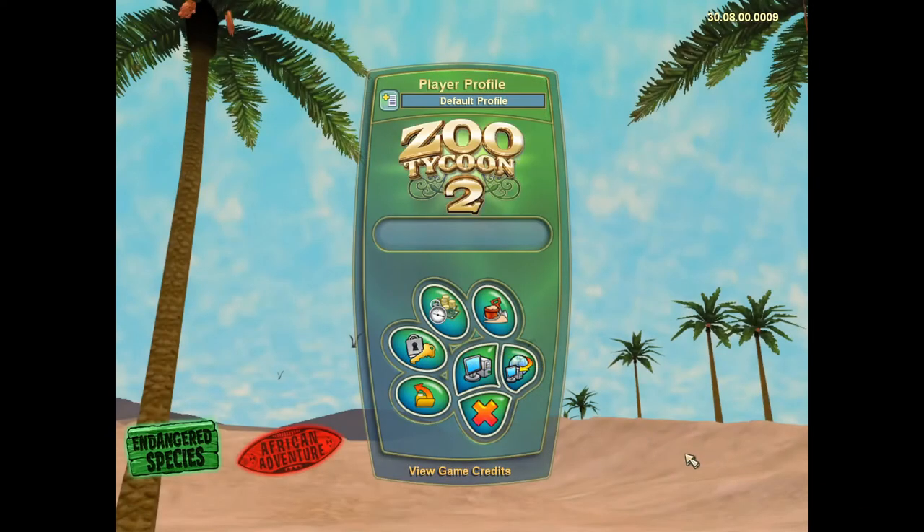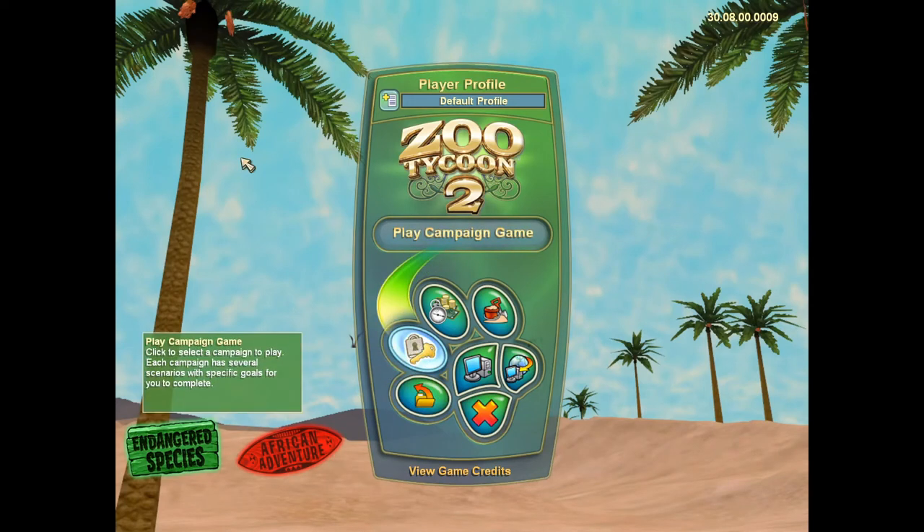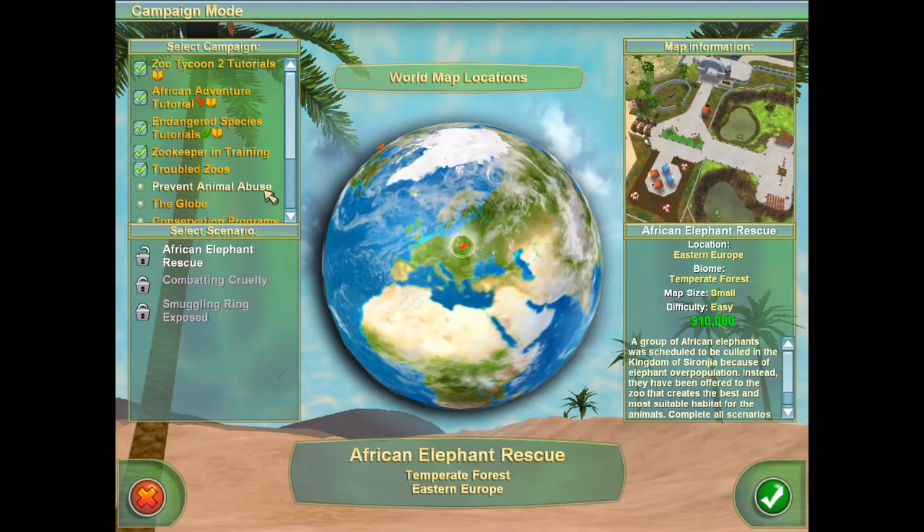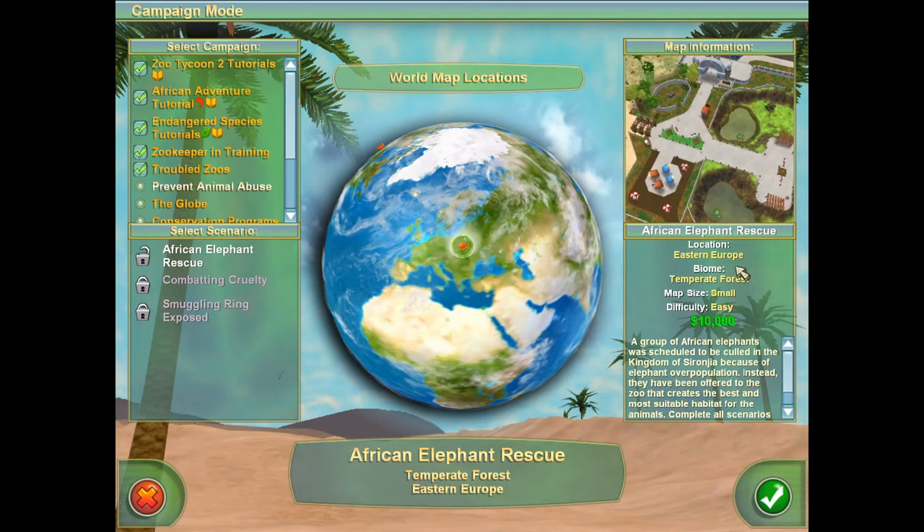And now, here we are back again with more Zoo Tycoon 2. We're going to be playing the next campaign game, which is in the next campaign: Prevent Animal Abuse. Always good to prevent that sort of thing.